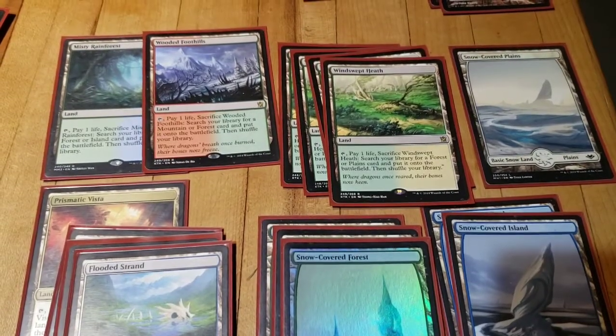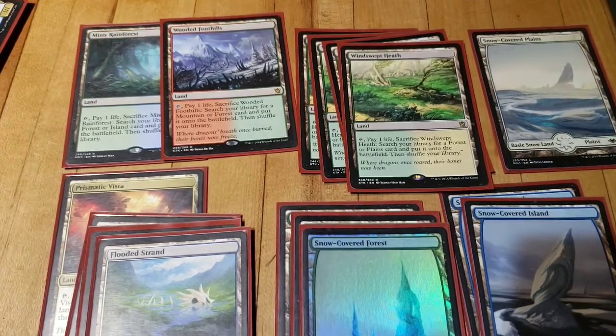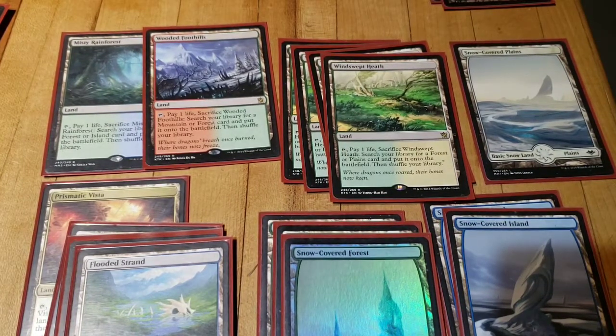I knew I wanted a good number of snow-covered basics, with a big part of my game plan being Magus of the Moon, and obviously for Ice Fang Coatl as well. I eventually settled on six total: three Forests, two Islands, one Plains — because green is my strong primary color with double green sources in Eldritch Evolution even. Blue is a secondary with Coiling Oracle, Neoform, all wanting blue, and Vanifar of course. And white is a small tertiary with just a handful of cards that need it.